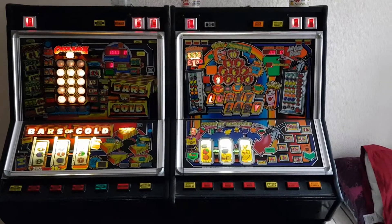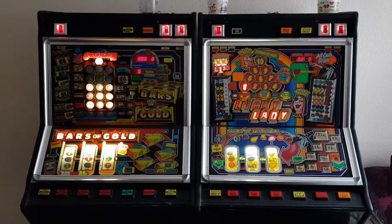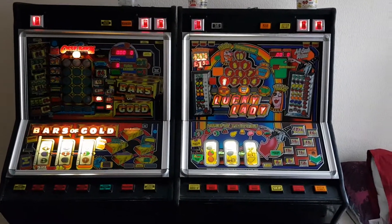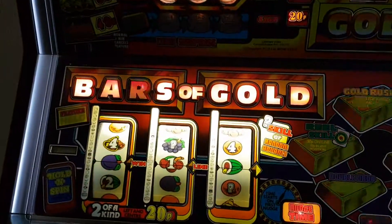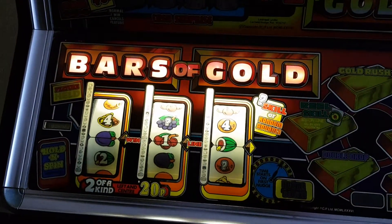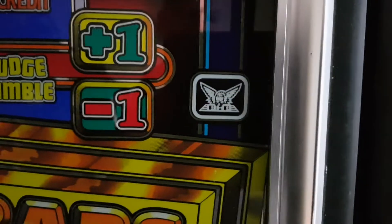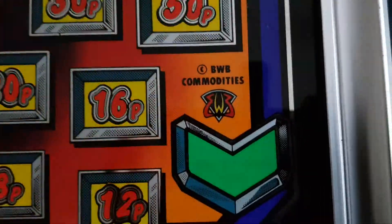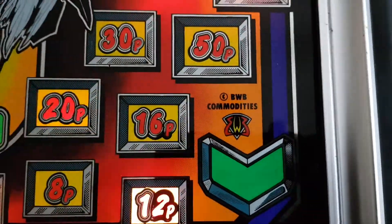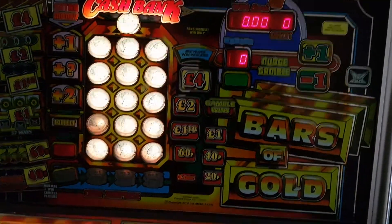I just thought I'd do a little video of the two in attract mode. So which do you prefer back in the day at the rebuild section — the PCPs or the BWBs? This one is the £4 version of mine, but a lot were 2p. Aladdin's Cove was certainly 2p.